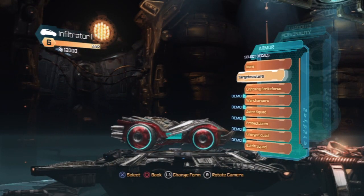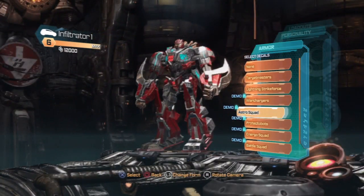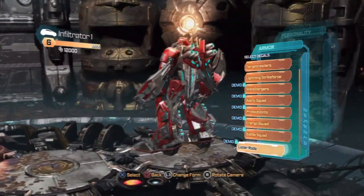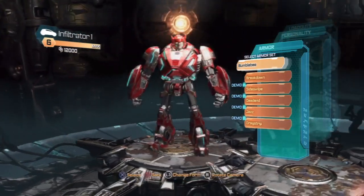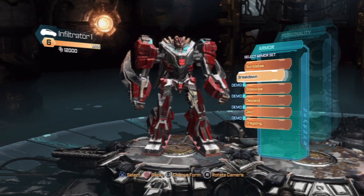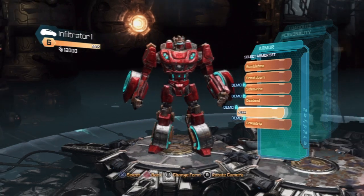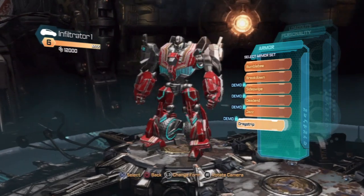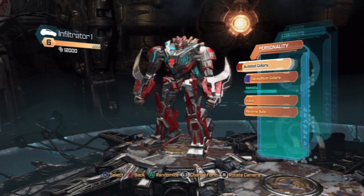Decals - let's transform. Changes up. Armor set - it just kind of gives you different types of set armor types. Weird color scheme on Jazz there. You can keep on going down, and now we can check out the personality.